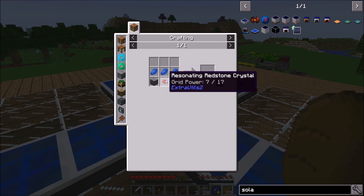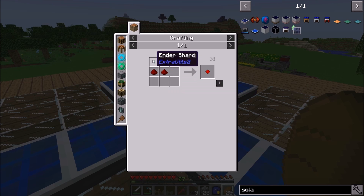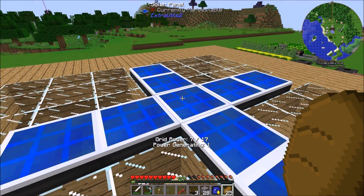Their recipe is basically some lapis, one of those resonating redstone crystals, and some polished stone. The way you get polished stone is you just take four stone bricks in a row. These you can either make by using ender shards, which you get from using a glass cutter on an ender pearl, or you find them occasionally. I didn't have many ender pearls — I had just enough to make three sets.